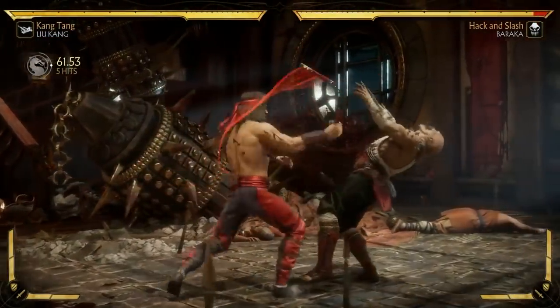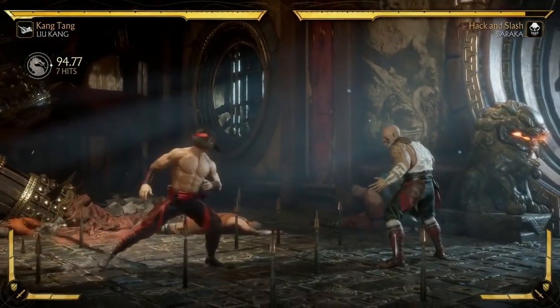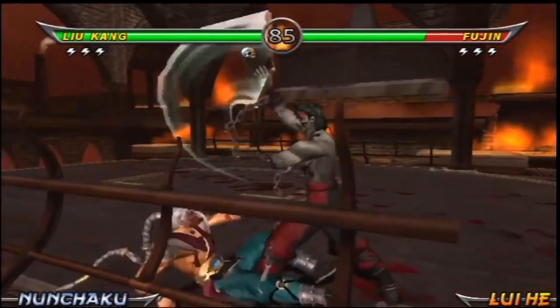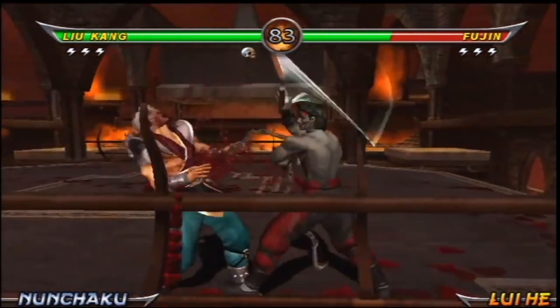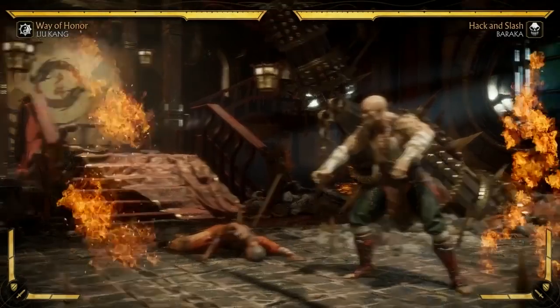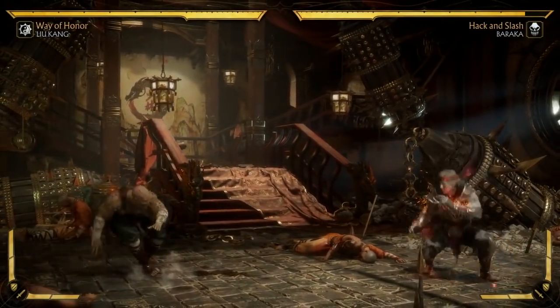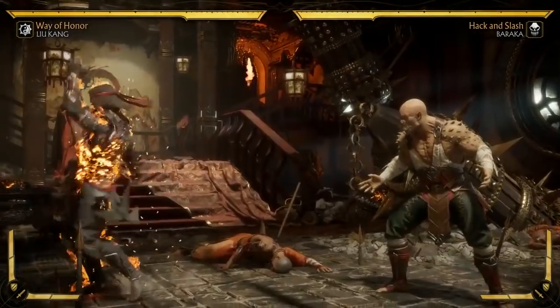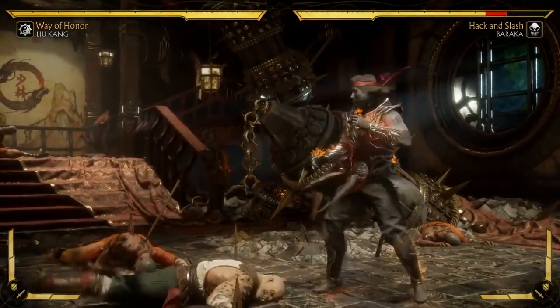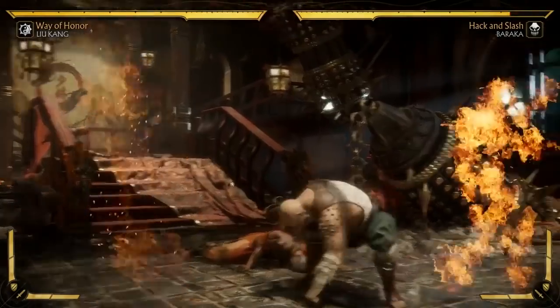Probably the most interesting new feature added to his arsenal are his nunchucks, which have returned for the first time since Mortal Kombat Armageddon. It's really interesting to see an element being brought back from a 3D era game. There have also been new moves added, such as the teleport punch, which actually looks amazing and has several variations including an overhead teleport, a sweep, or a simple punch.